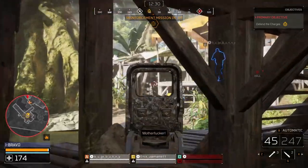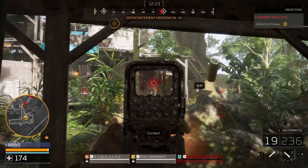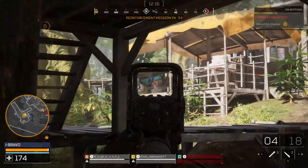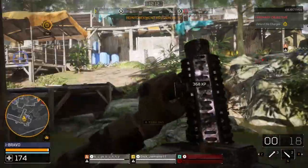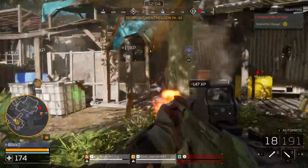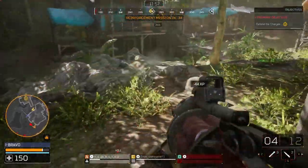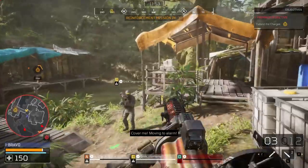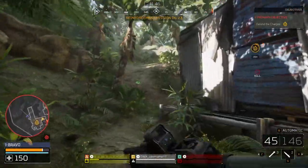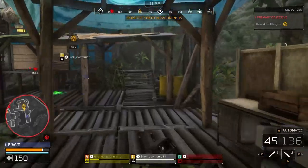We're going to hide under here a little bit in case a Predator shows up — it'll be harder for him to come and get us. We heard him, he's over here. We're going to throw some grenades on him. He just took a lot of damage right there, so that's good for us. We're going to try and parry him. Unfortunately, I have no idea where he just went — sounds like he's around here somewhere. That was a good interaction for us; we got him pretty low.